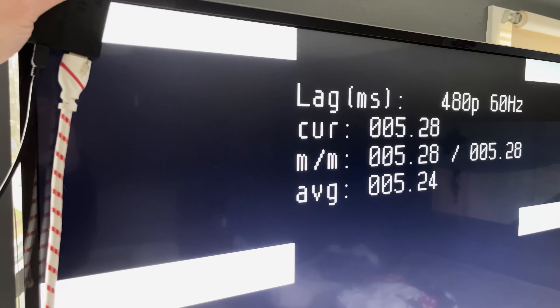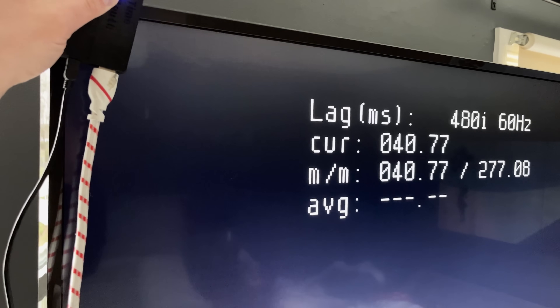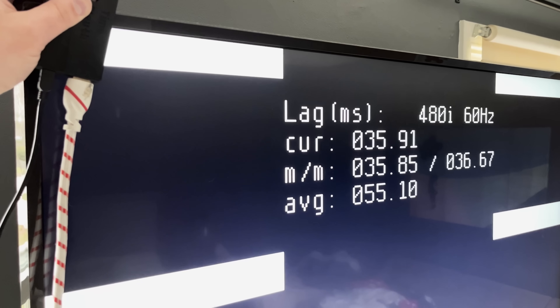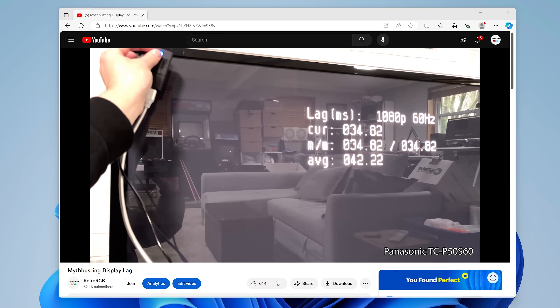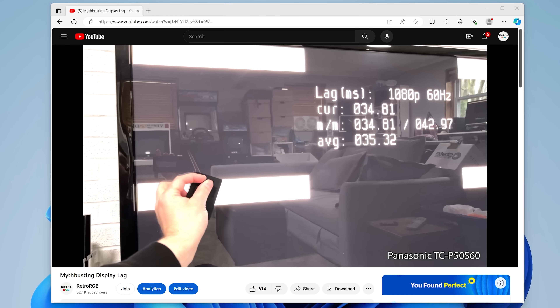Resolution isn't a problem with consoles like the PlayStation 2, as it mostly outputs 480i. But even in game mode, sending an interlaced signal to a flat panel results in a lot more lag, including with the HDMI inputs. So even though in this case you're actually sending the TV the exact signal it's expecting, almost every single TV out there will add a ton more latency to interlaced signals, and depending on the game, that could absolutely destroy the gaming experience. I have another video myth-busting display lag if you'd like more details.